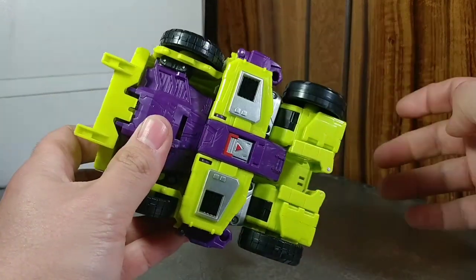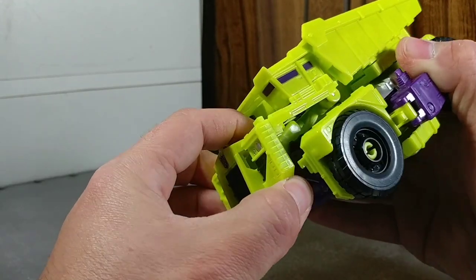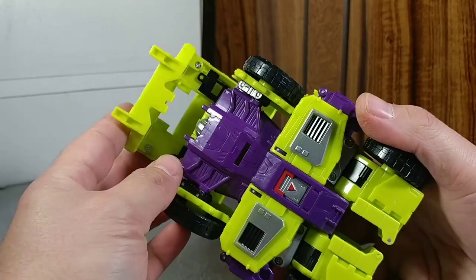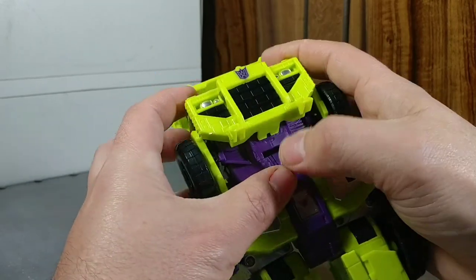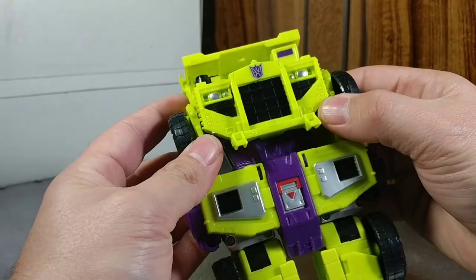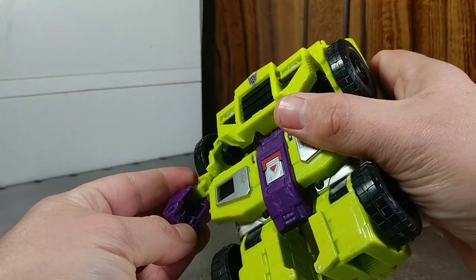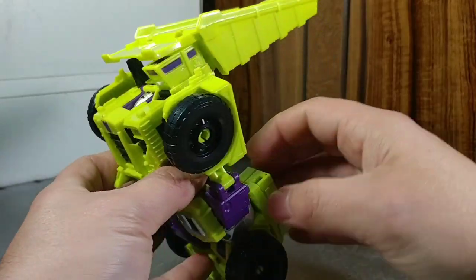Let's transform Long Haul. He rolls beautifully — other than Hook, these guys do roll pretty good. So to transform Long Haul: untab the front part — it's on a hinge, bring it up and over. This little slot here will just tab right into that. We've knocked his arms out. Now untab that from his waist — they tab into the little tabs on the side, just go right into the slot.